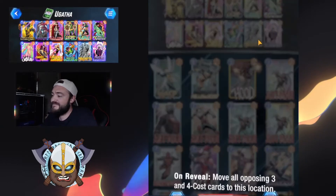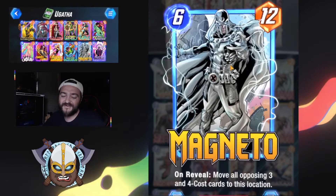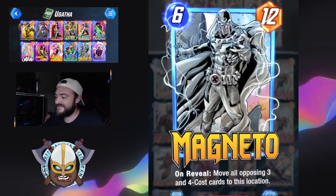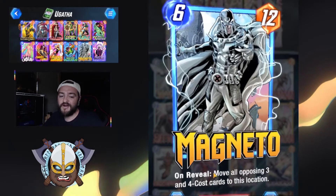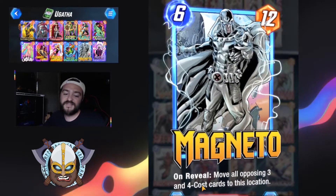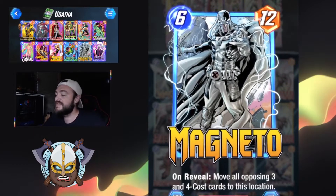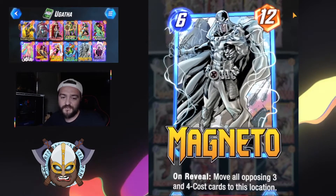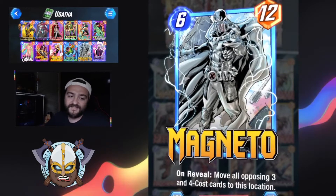We have a lot of fun cards in this one — a lot of big creatures. One of them being Magneto, who just got this new suite variant. So 6 mana 12 power, on reveal moving opposing 3 and 4 cost units to his location. That's pretty nice, especially when we're not able to really play how we want to with Agatha kind of taking control.